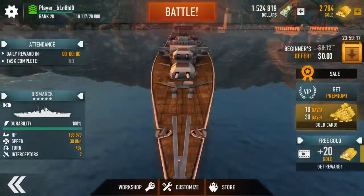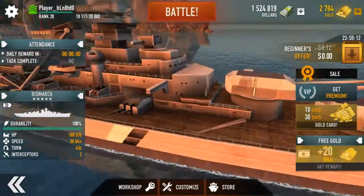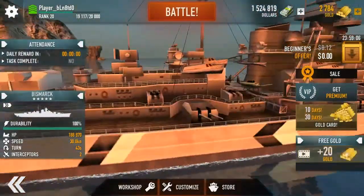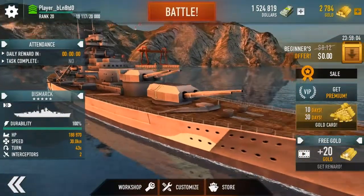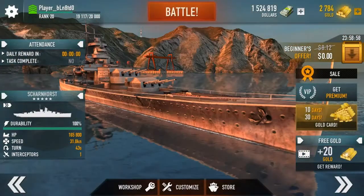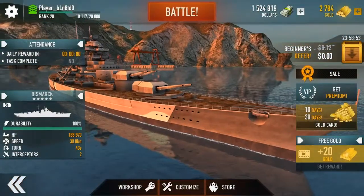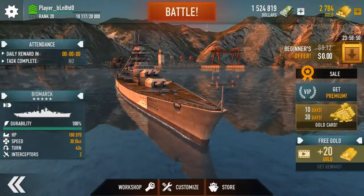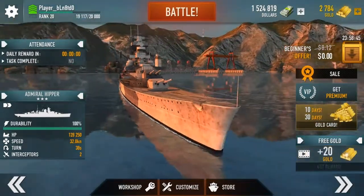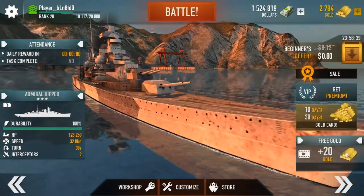Before we battle, let me just show all the things on the ship. We got two interceptors, two big cannons at the back, two in the front. It's way longer than the Scarn Horse — like the Scarn Horse is pretty long, but the Bismarck is longer and looks cooler. It's similar a bit to the Admiral Hipper, but I think the Admiral Hipper is a bit smaller.